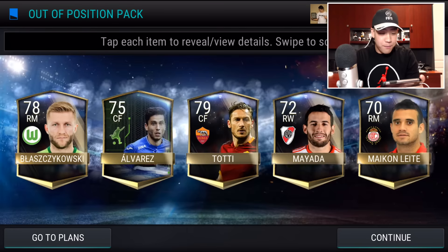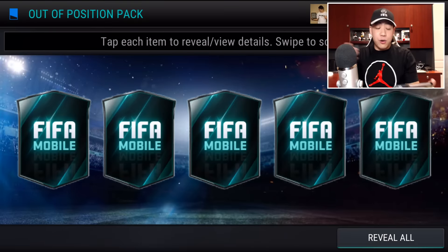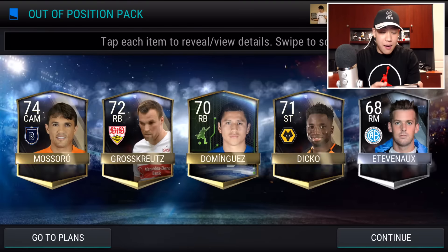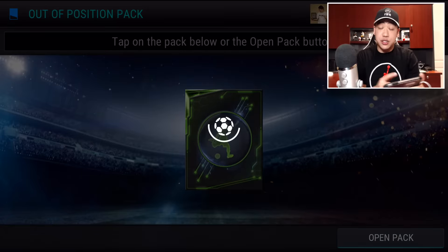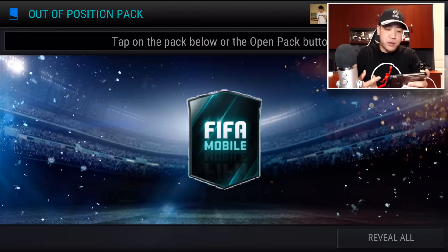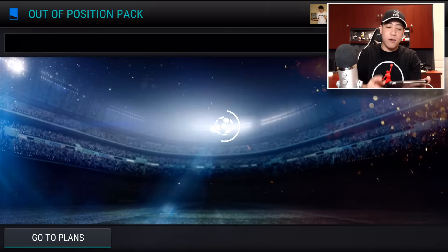Here we freaking go — no elites just yet, coming down to our last two. But we pulled a huge ultimate flashback, so I ain't even sweating if we don't get any more elites. We did get one elite out-of-position player, and then we got a Team of the Week, and we also got an ultimate flashback. Ended off on a regular gold.